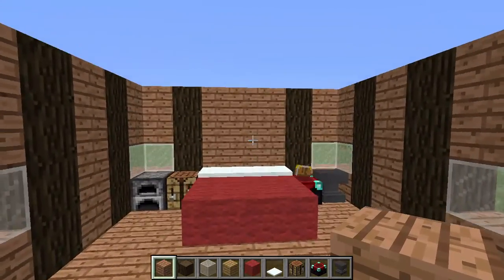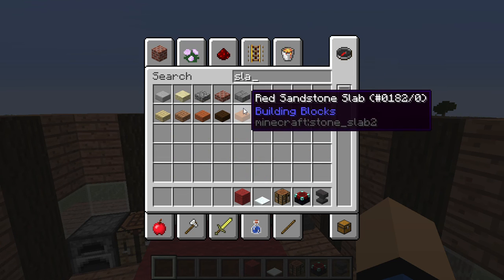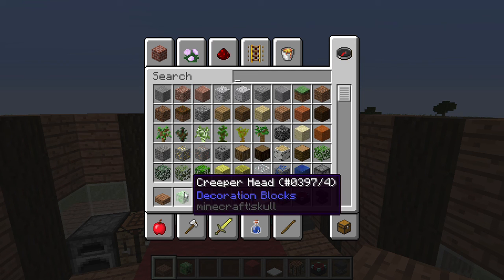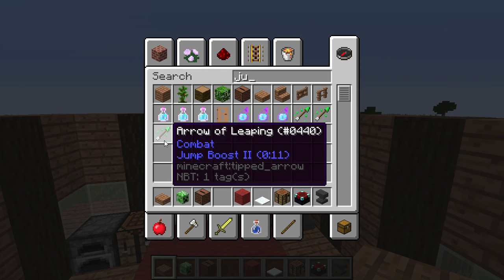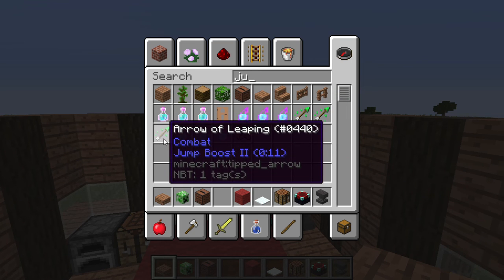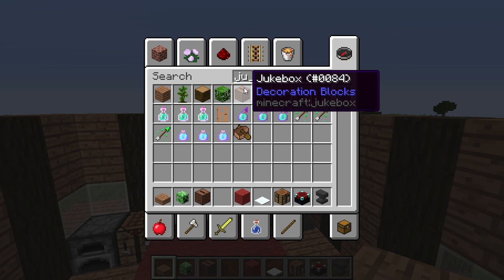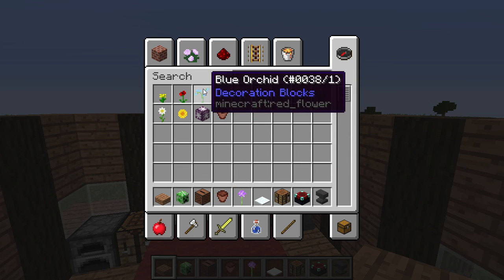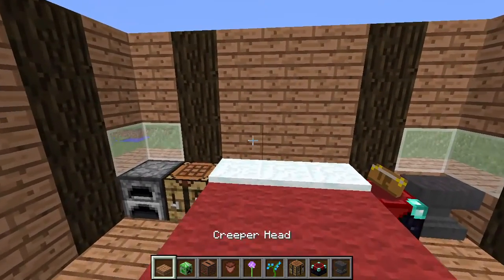To make the shelves, get slabs — any style you want, I'll take jungle. And I'll take a creeper head, a jukebox — there it is, this is Leaping, right? I love how they added the new arrows. You can also get a flower pot. I use a peony, an allium, and a blue orchid — the blue orchids are really pretty.